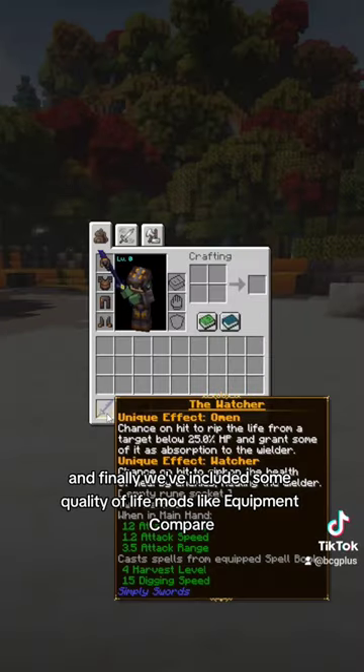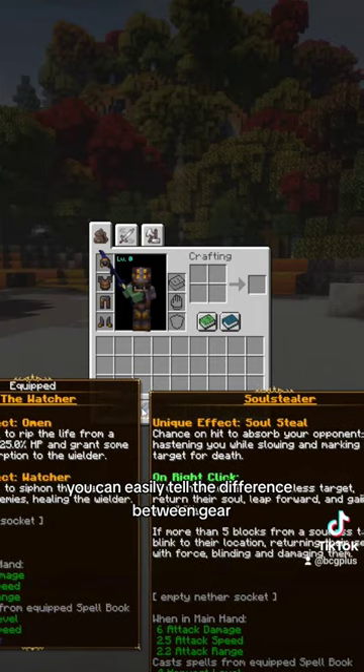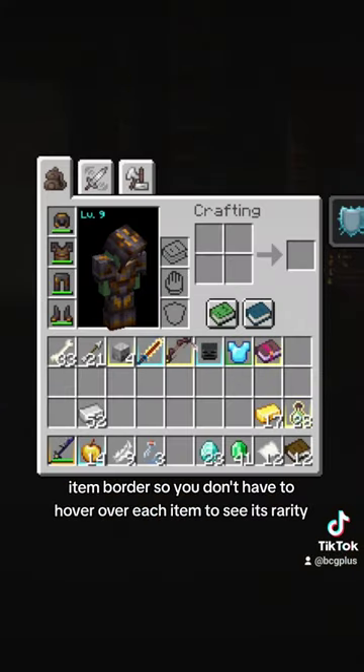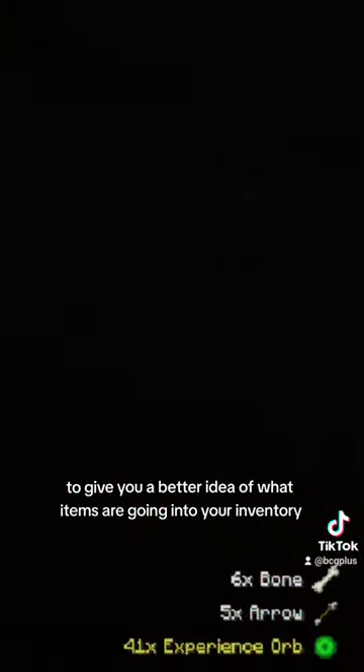And finally, we've included some Quality of Life mods, like Equipment Compare so you can easily tell the difference between gear, Item Border so you don't have to hover over each item to see its rarity, and Pickup Notifier as well as Item Highlighter to give you a better idea of what items are going into your inventory.